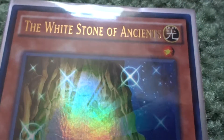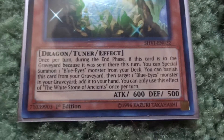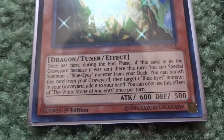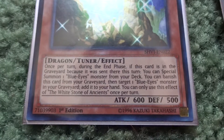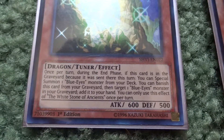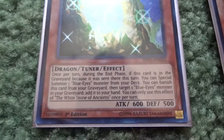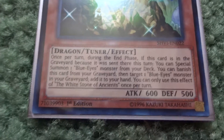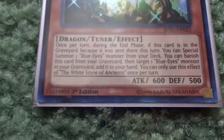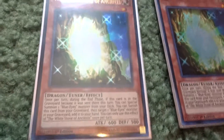Next are White Stone of the Ancients — very nice looking. Once during the end phase, if this card was sent to the graveyard this turn, I can special summon one Blue-Eyes White Dragon or one Blue-Eyes monster from my deck. I can also banish this card from my graveyard to target one Blue-Eyes monster in the graveyard and add it to my hand. It's like White Stone of Legend but with the ability to special summon and recover Blue-Eyes from the graveyard.